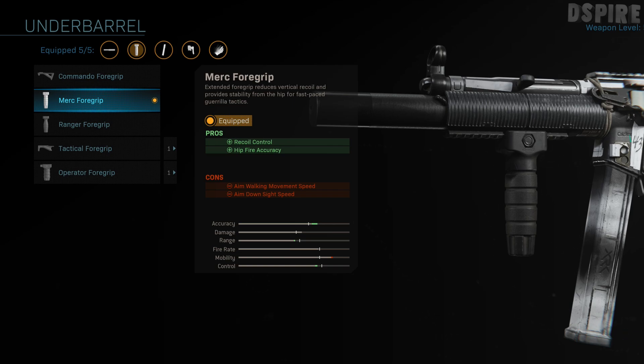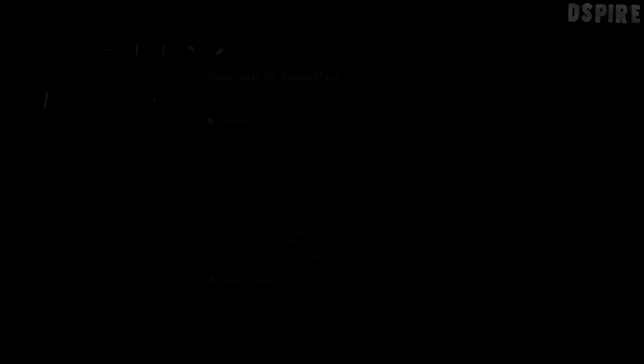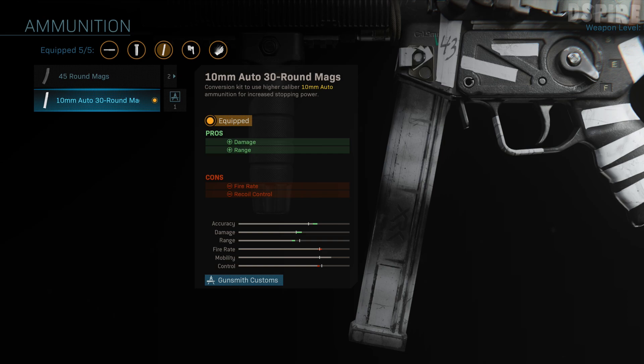Moving on to the next attachment we've got the ammunition, and I'm using 10mm auto 30 round mags. This gives us damage and range as a pro, and as a minus we've got fire rate and recoil control. So this gives us less ammo in a mag, but we've also got the extra damage and range. This works wonders — helps you get kills faster and get kills at range — definitely an attachment I recommend.